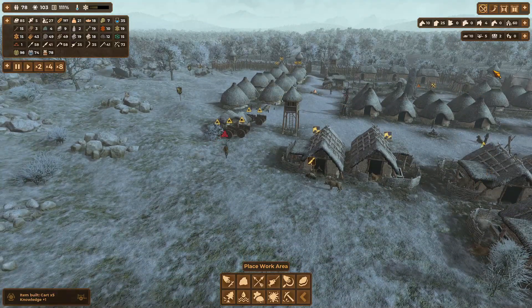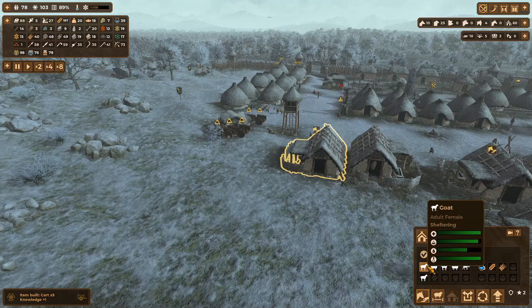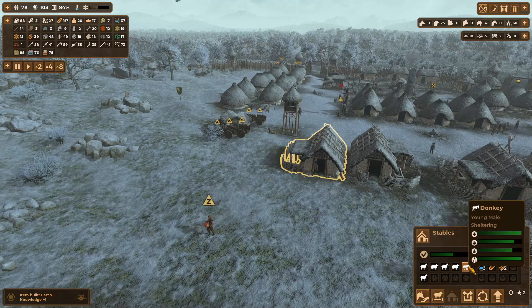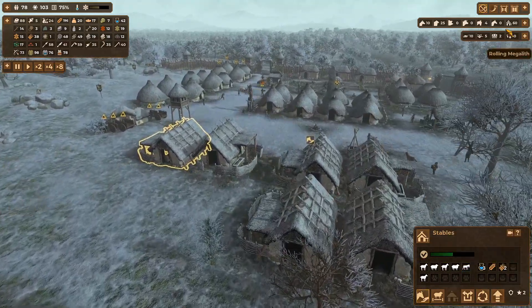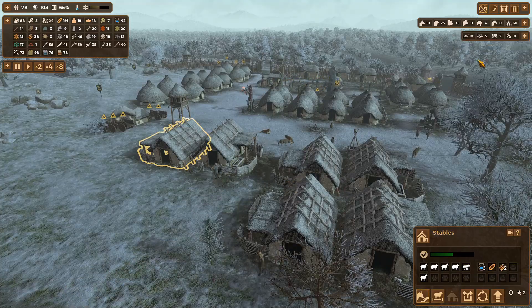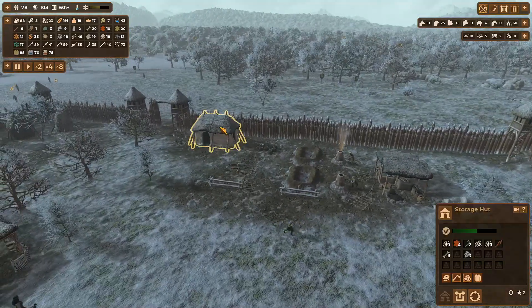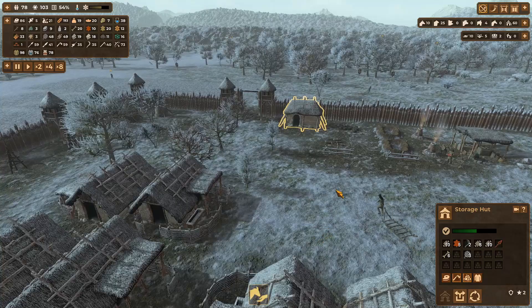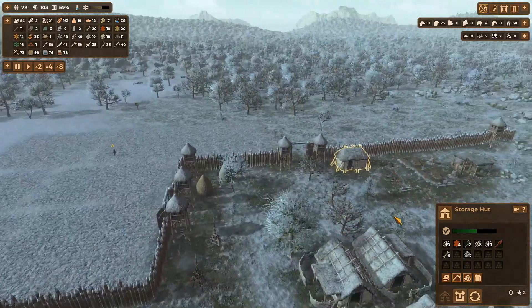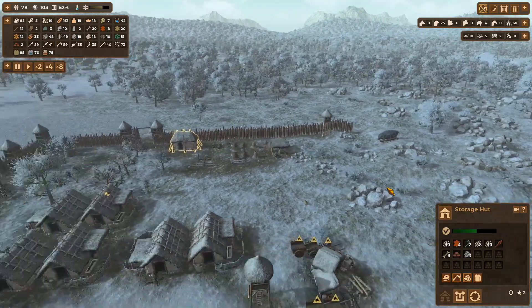I think my donkeys are all probably too young at the minute for pulling sledges. I've got space for 60 animals. We are making copper tools now, which is excellent. Yeah, looking good the way it is at the minute.